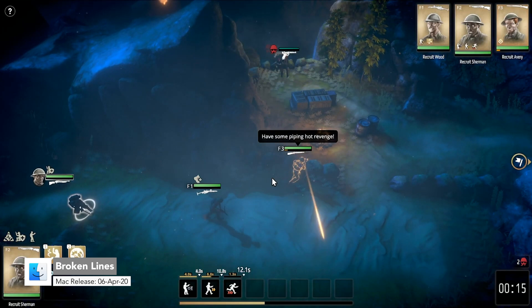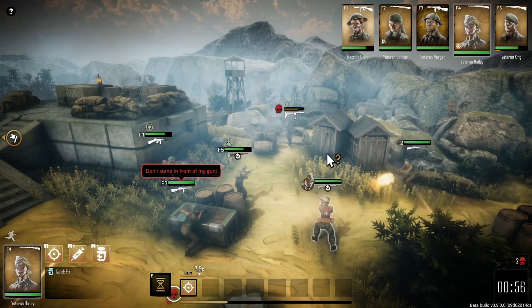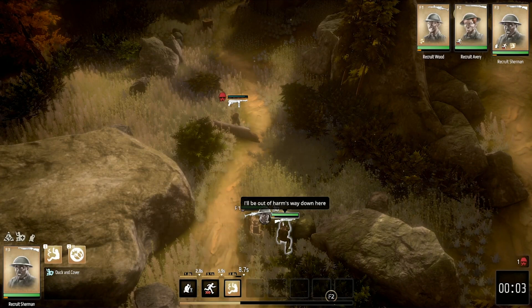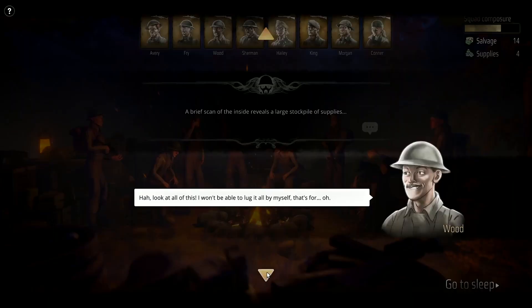Number 8 is Broken Lines. Your squad has crash-landed behind enemy lines in the heart of an alternate history Eastern Europe. With no intel or leadership to support them, your soldiers must fight their way back home before the pressure of war breaks them. Teamwork and strategy will be critical to your success. Every soldier has their own personality, and managing their conflicting needs will challenge you.